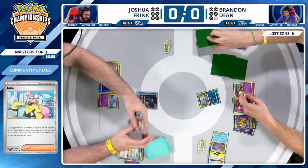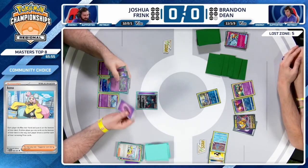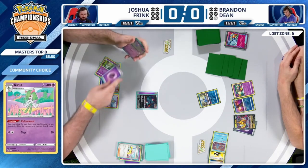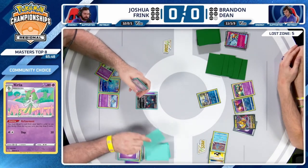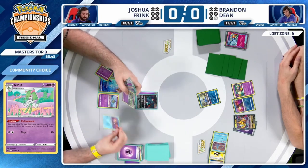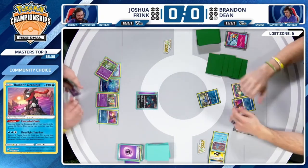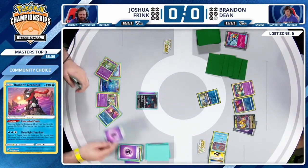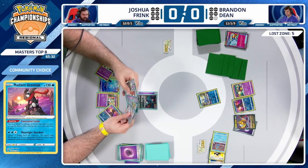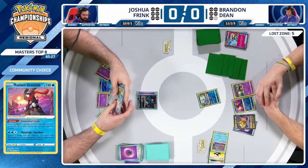This is not what Gardevoir used to look like. I'm used to drawing 15 cards, having a party, recycling all these great refinements and draws, just having the ability to see so many cards. It just doesn't feel like that anymore. The first refinement for Joshua found a Curlia and Radiant Greninja — we're back. There's another energy in hand, Concealed Cards finds Earthen Vessel.